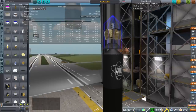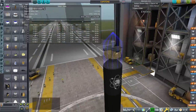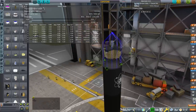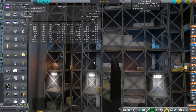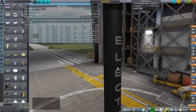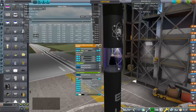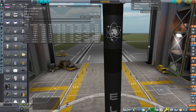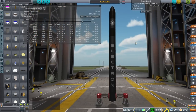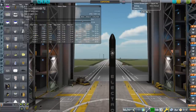It sort of makes its own payload adapter, but I don't want that. The fairings that come with this Electron rocket tend to make the second stage spin out. So I'm using the procedural fairings for safety's sake. We have the second stage with the Rutherford engine from the mod and the first stage with the other Rutherford engines. I also used another payload adapter as the interstage, which seemed safer.